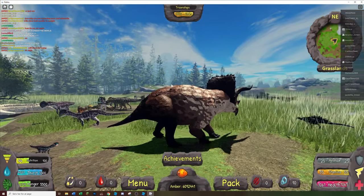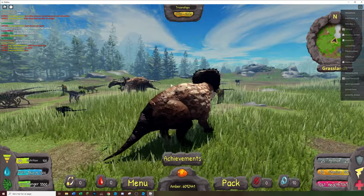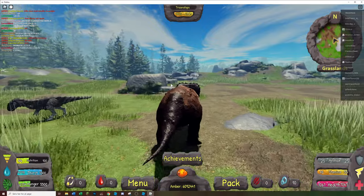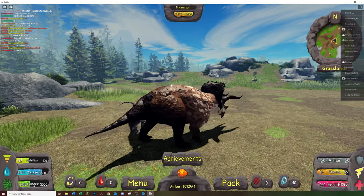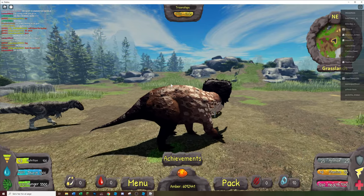I'm trotting as Triceratops — you can see I'm a bit faster. The only bad thing about trotting is it doesn't regen your stamina, but it doesn't use any stamina either. Right now I'm trotting so my stamina doesn't go up, but when I'm walking my stamina goes up.